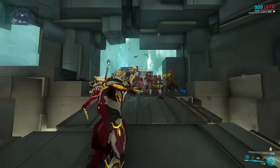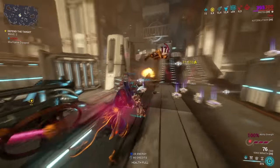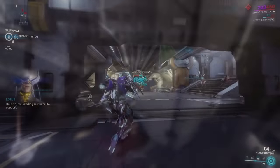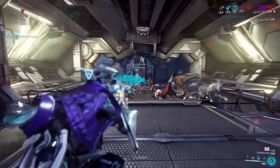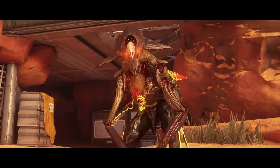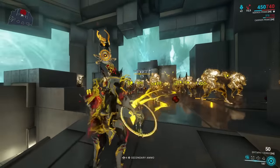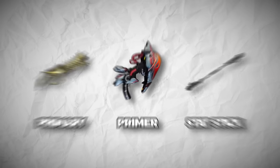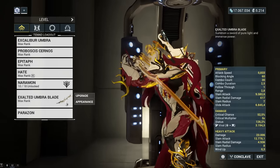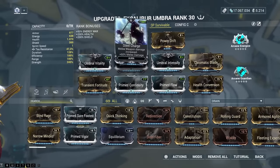Now that you know how the weapon works, the next — and most important — question before doing anything with mods is: what are you actually going to use the weapon for? Is it your main source of damage for day-to-day combat? Or do you need it just against specific enemy types like Acolytes and Demo Units? Or maybe you want to use it to support another weapon as a status primer or a stat stick? Depending on the role, the builds will vary greatly, so you must know this beforehand.